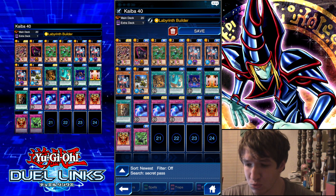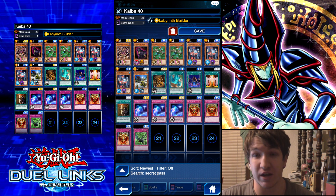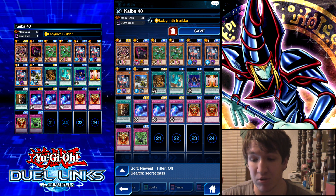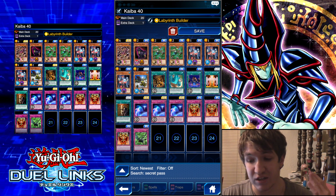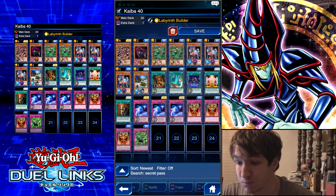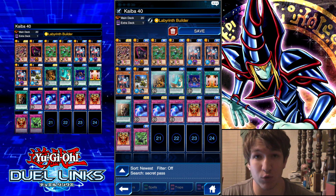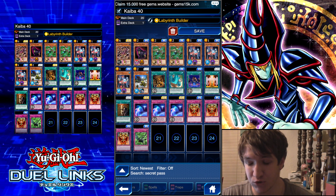The rest of the deck is just designed to draw into that card. We're going to make a labyrinth, we're going to pop a labyrinth away, and then we're just going to go for it. The storm combo is there.